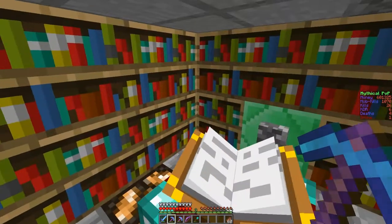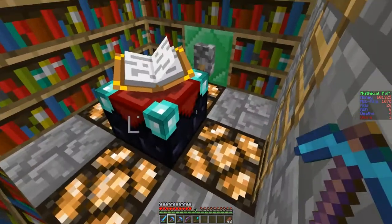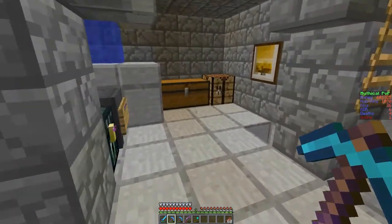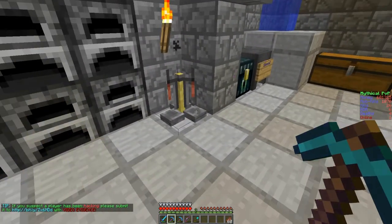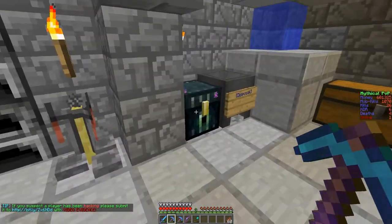Right now it's set up for max level 30. You can kind of adjust things like that to lower your enchantment level, which is pretty cool. I'd never use that enchanting room, honestly, because I always forget about it and go to the one in spawn.